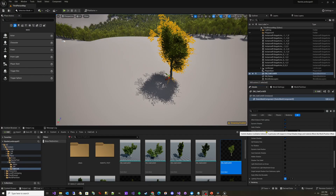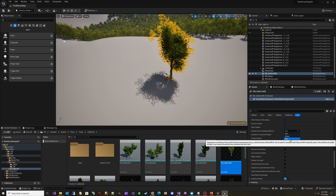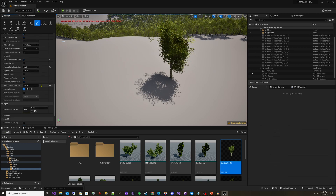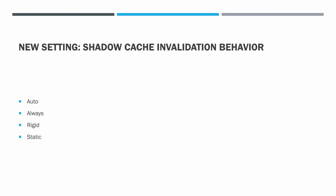In Unreal Engine 5.3, there's a new setting called Shadow Cache Invalidation Behavior. It can be set on the static mesh, but for Foliage, you can set it on the Foliage type in the Foliage tool. The setting has four options: Auto, Always, Rigid, and Static.